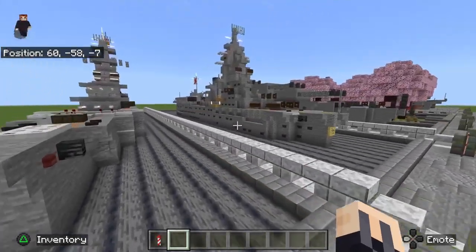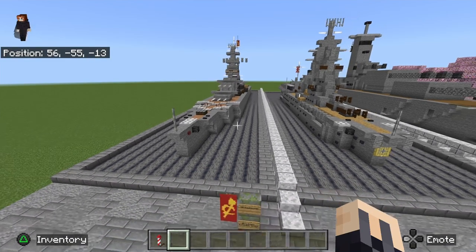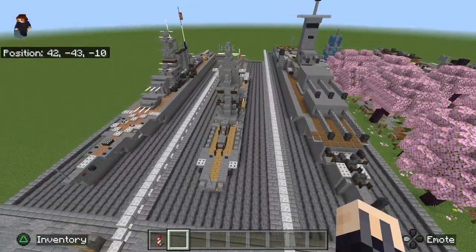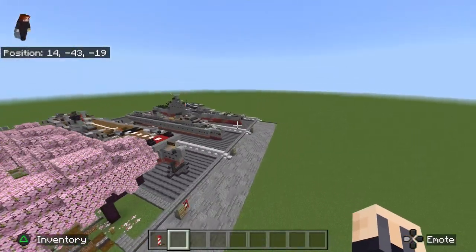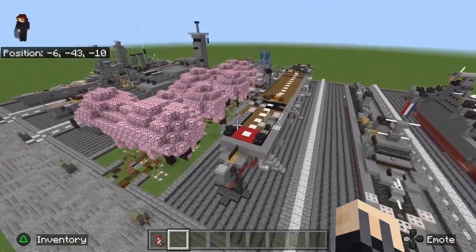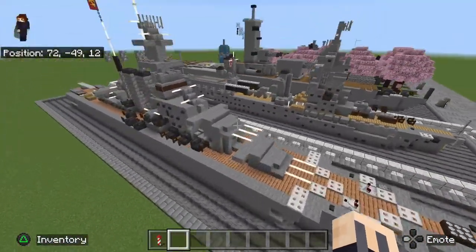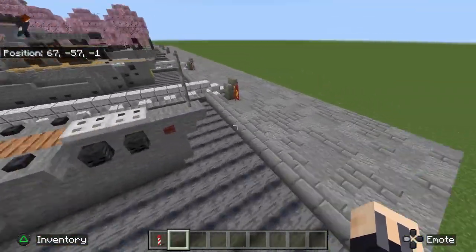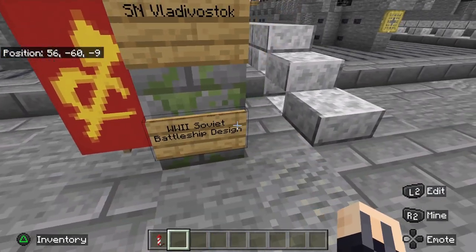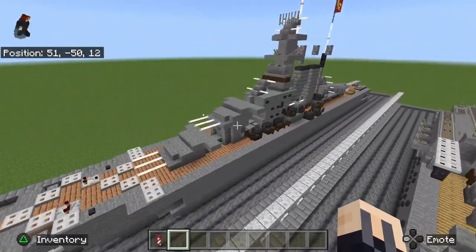Hello everybody. I decided to do a tutorial. I've started this world where I've been building a bunch of cool little ships — ones I think are really cool, based off 3D models online and World of Warships. I wanted to do a tutorial on this one right here: this is the SN Vladivostok, a World War II Soviet battleship design. Got the Soviet flag right here.